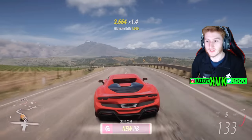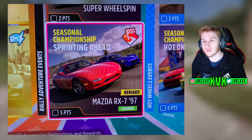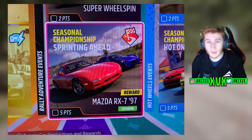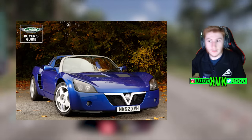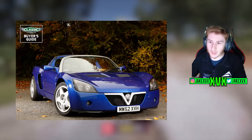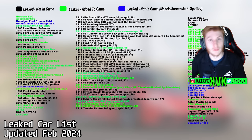A few people messaged me this — thank you to everyone who did. The Vauxhall VX220 can be seen on the seasonal championship sprinting ahead thumbnail. If you go to the Festival Playlist and look at this yourself, you'll see the Vauxhall hiding in the background behind the Mazda. Does this mean the Vauxhall VX220 is going to come in a future update? It's possible. We've had cars appear on these thumbnails and not reach us, but also the opposite. So we can add it to the leaks car list — the Vauxhall VX220 is now hidden at the bottom in blue, because we spotted the model in the thumbnail on the Festival Playlist.